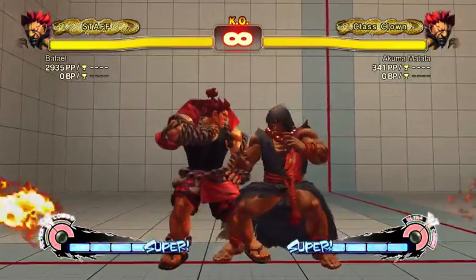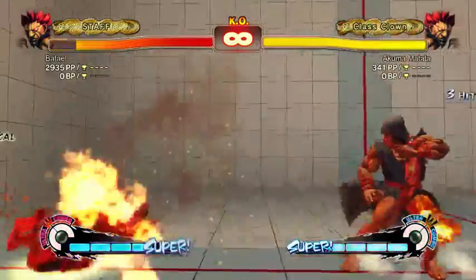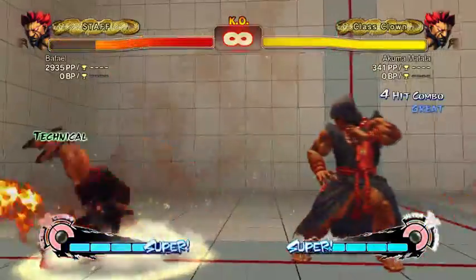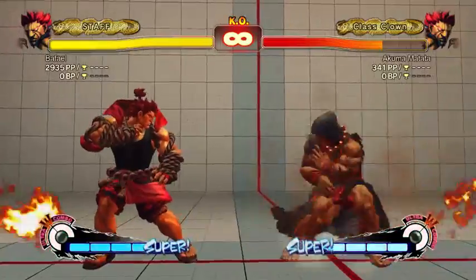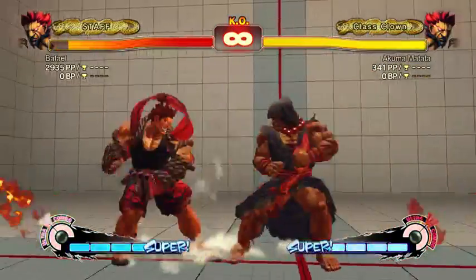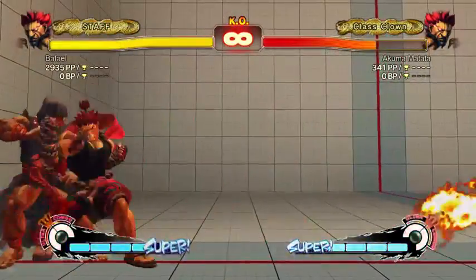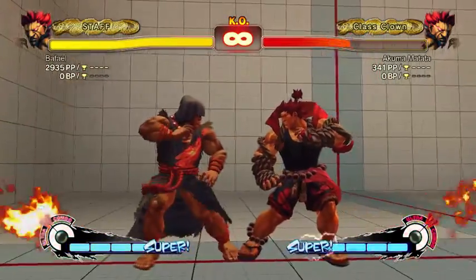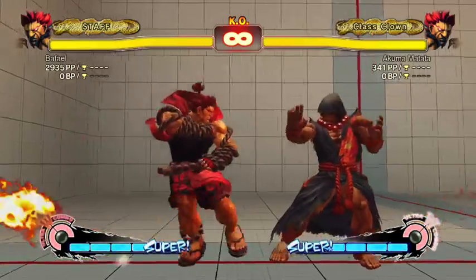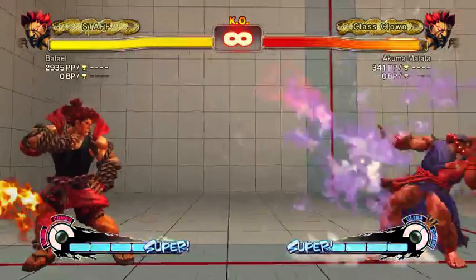The EX red fireball recovers really fast, comes out quite fast with next to no recovery, and is quite high damage. You can combo into it from close fierce, far fierce, and possibly crouch fierce. There might not be great follow-ups though — you can tag one hit of fierce uppercut on a cornered opponent or after FADC. Red fireball overall is not a super useful move — you mostly do it against people who fireball a lot to win the fireball war, which is the same reason you use air fireball.